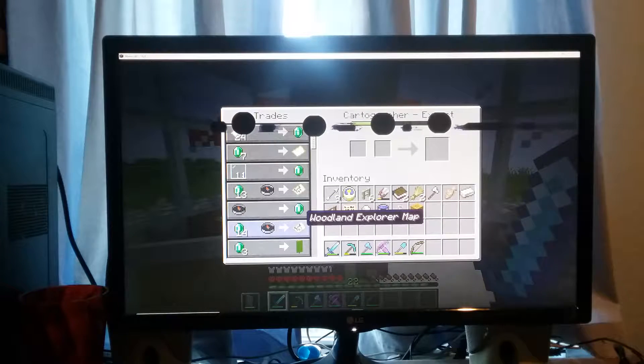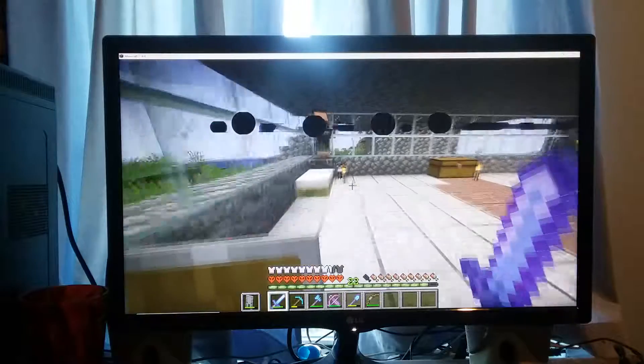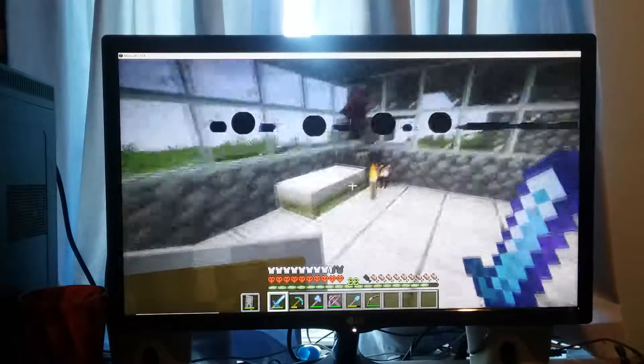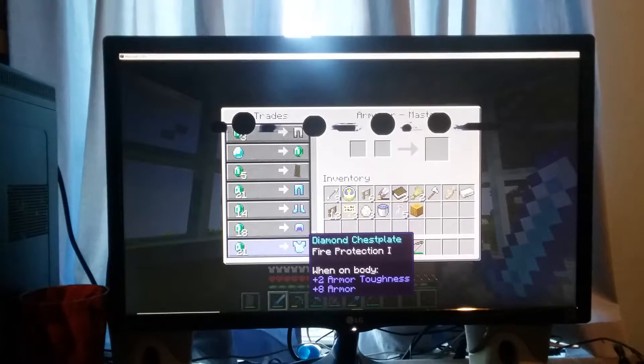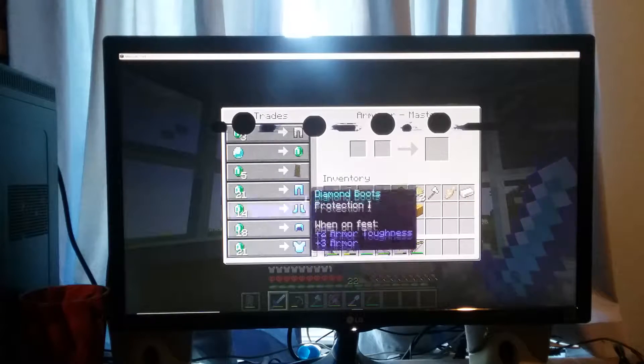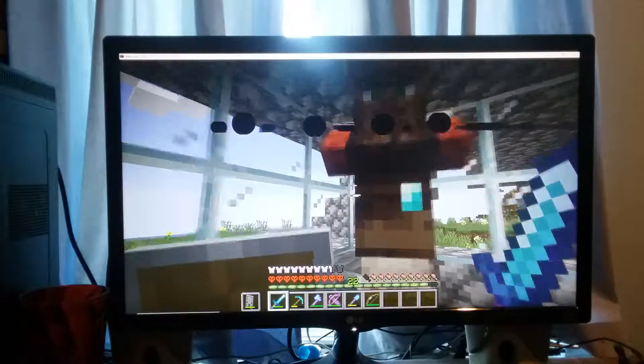So that's going to be fun to get that sword. And now he trades the woodland explorer map, so that's really good. Then we have an armorer, and he trades all this diamond enchanted armor. I can get it whenever I want if I have enough emeralds, so that's really useful.